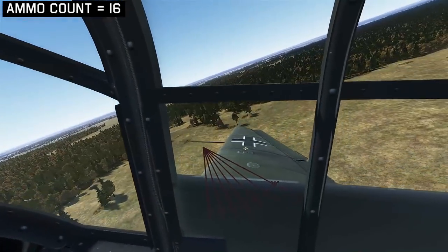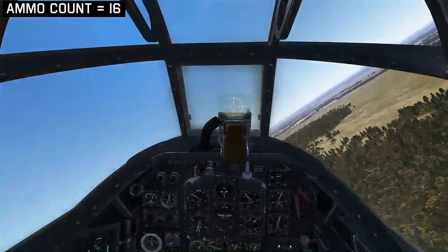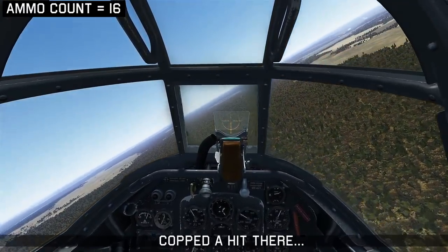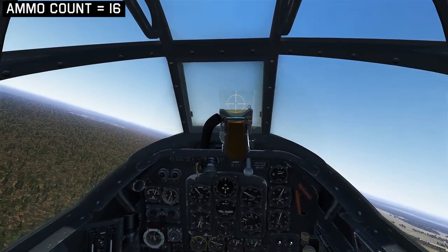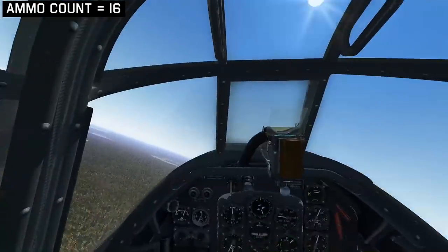Remember to change your direction while you extend, until you're at a safer distance, and then you can regain your altitude back. It sounded like we just copped a hit from enemy aircraft, but it doesn't seem like it's affected the controllability of the airplane, so we can continue. Looking for damage, it looks like the horizontal stabilizer has been hit.